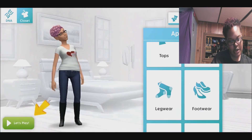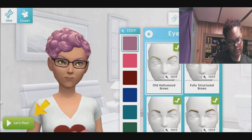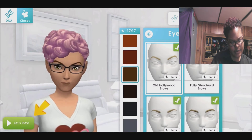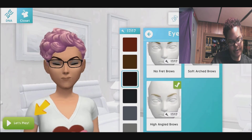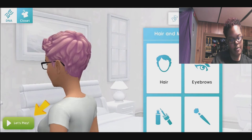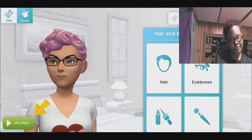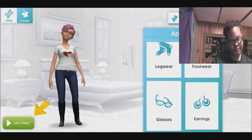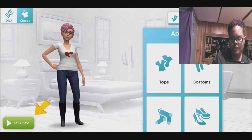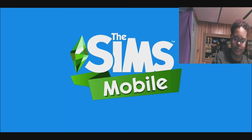I wear glasses so I guess I'll put those on. I need to change my eyebrow color still - change that to black. I'm not the best at making a Sim but I try my hardest and that's what's important, right? Let's play.